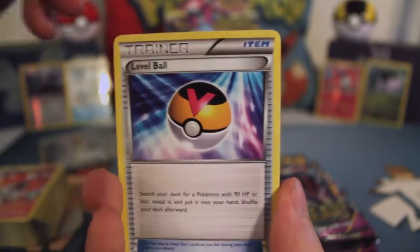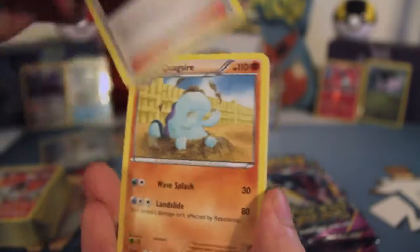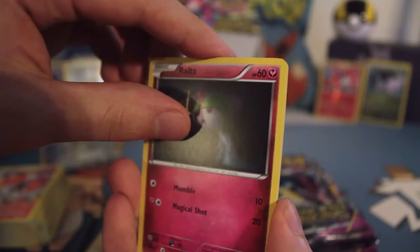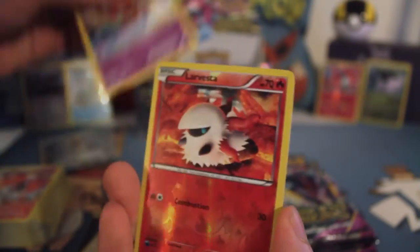Level Ball, Ariados, Lysandre — all these Ariados but no Sceptile. Quagsire, Eevee, Golett, Ralts, Baltoy, Larvesta, and a Claydol. I was kind of hoping for a Sceptile — I was trying to trigger one to show up, but we'll see. There's still time.